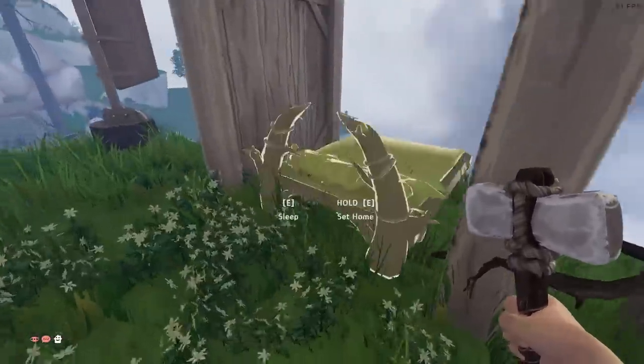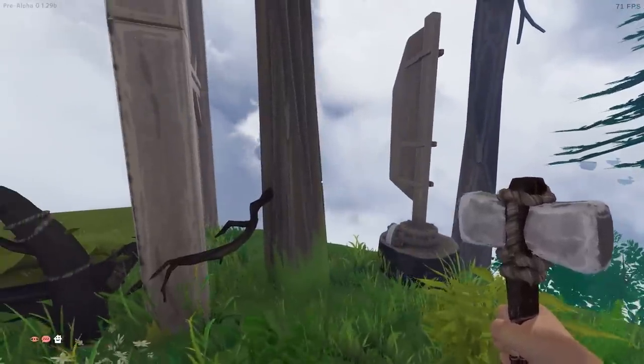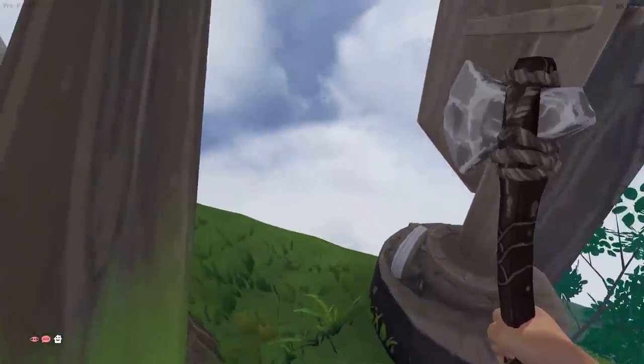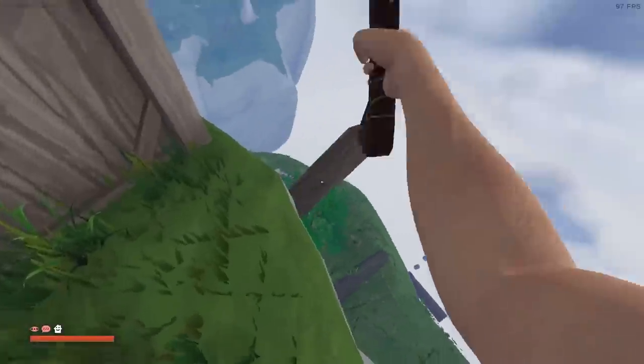I feel like I need a door to get into it but I haven't unlocked any doors yet. Let's chop this tree down - that tree is actually in the way. Timber - oh no it's going off the edge. I won't get the wood. Oh I might get a little bit of wood - but mainly it's gone.